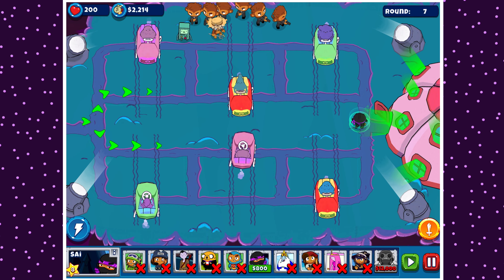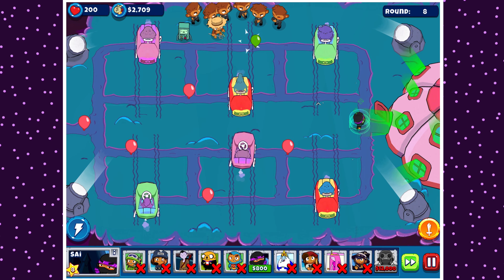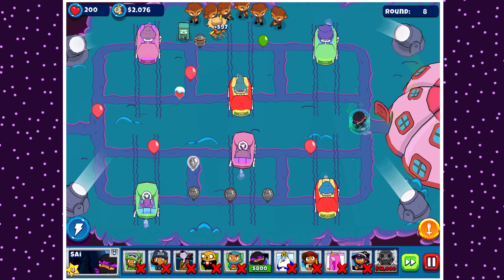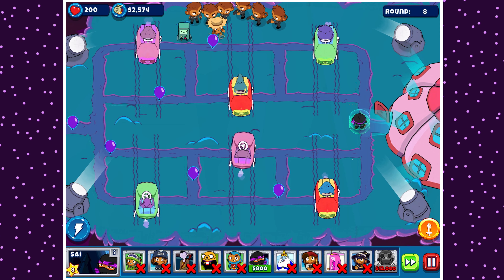Ever since they were released — I think in BTD4, but I'm not quite sure — ninjas are awesome. It's not surprising ninjas are so cool and people like them so much. Psy's one of my favorite towers. Really powerful, really helpful, great support, great defense, and just a reliable tower, which is one of the best parts.